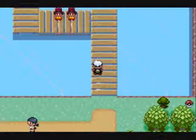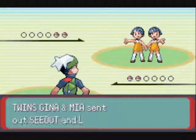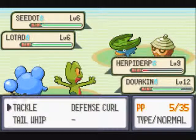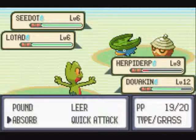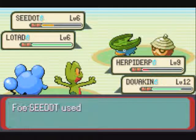There is a cut tree right there with an item behind it. Those little trees can only be cut down with the HM Cut. HM stands for Hidden Machine — it's the same thing as a Technical Machine except you cannot get rid of HM moves. The moves aren't as good; Cut isn't great, but Strength, Surf, and the others are really useful. Strength moves boulders, Surf crosses water, and Cut takes down those small trees. I'll show you that probably in my next video.